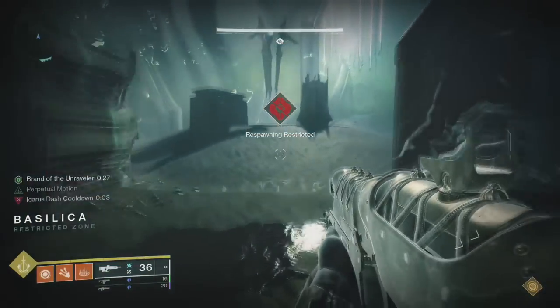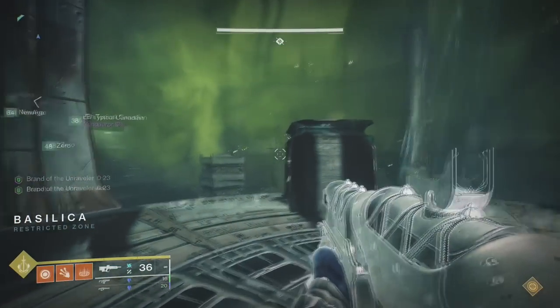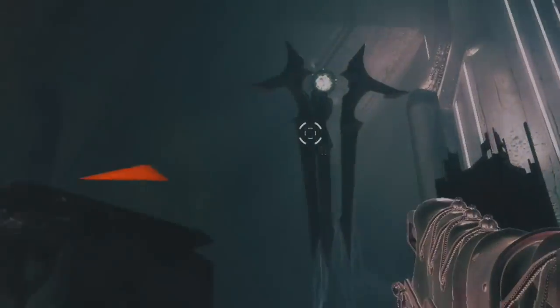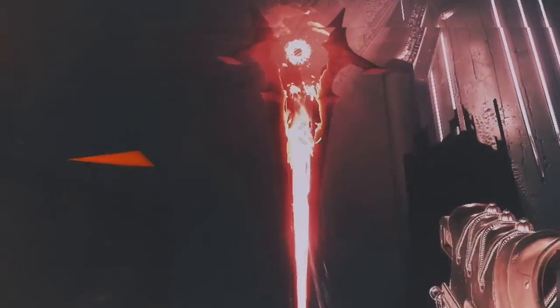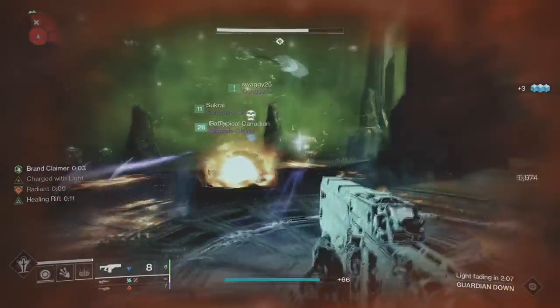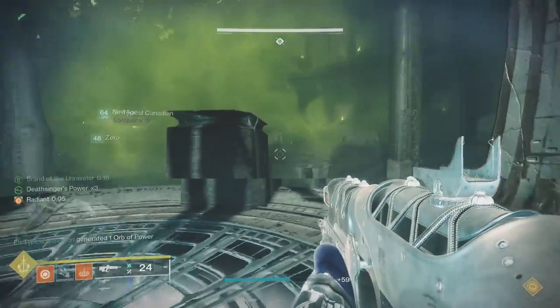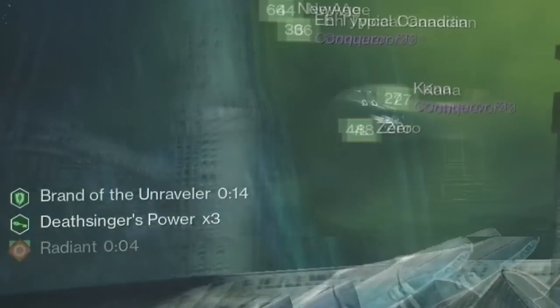To start the encounter, have players on totems pick up their brand. They'll need to immediately run underneath the totem. If they don't get to it fast enough, or if adds kill them and nobody's underneath the totem to stop it, you'll have roughly 5 to 10 seconds to get somebody underneath there, or it's an instant wipe. If you die while having the brand, you'll need to re-pick it up. This brand stops the totem from continuously hurting you underneath it.